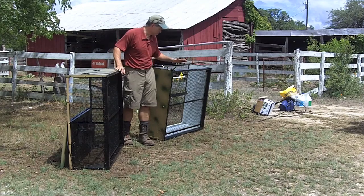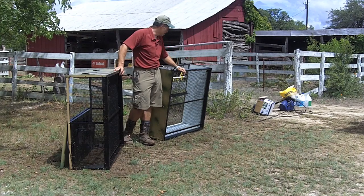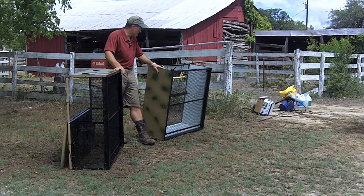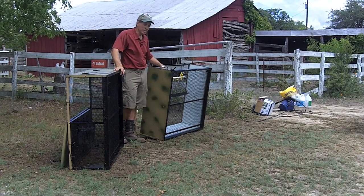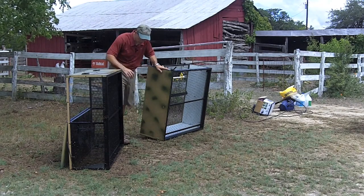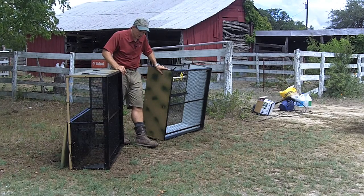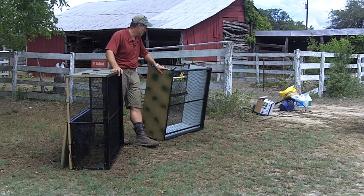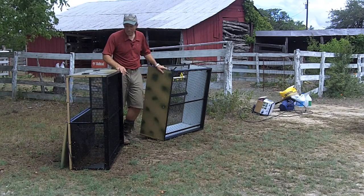This is the brooding end — it's insulated on all sides, it's where they stay for the first week, it's where the heater is, the water hangs in the middle, and the feeder's in the brooding end. This is the loafing end, and it's open on two sides to let the breezes come through. Interestingly, they seem to spend most of their time down here in the loafing end where the cool breezes are. It's hot in Texas in the summertime. It comes apart with these two little clamps, and the unit's just really well made.